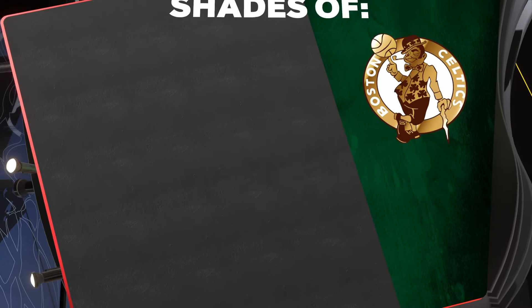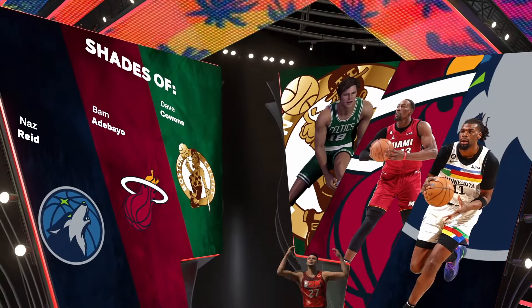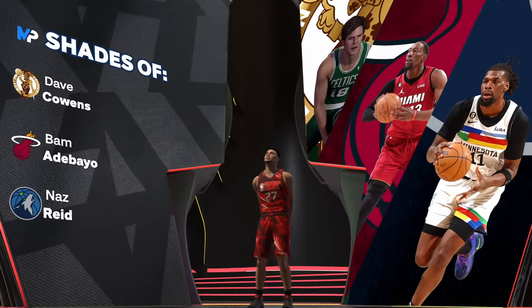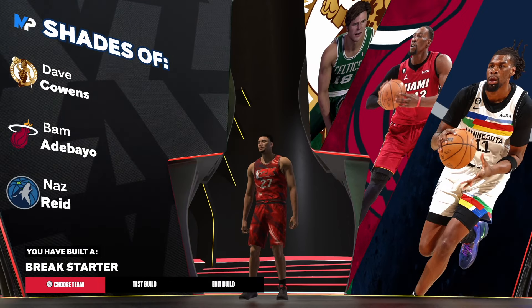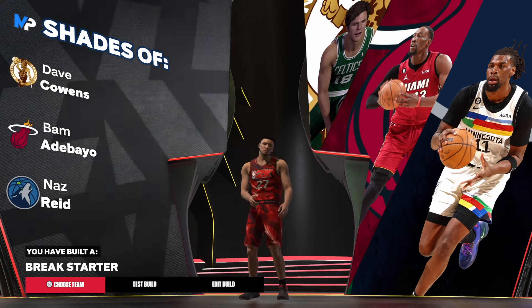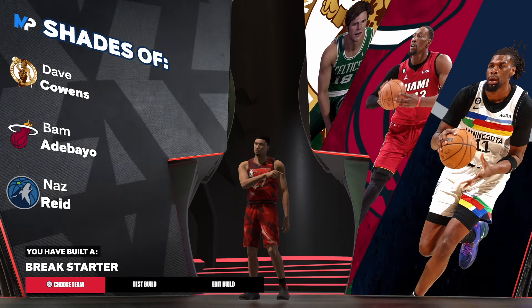Now let's get into the shades — I do not clickbait. We have shades of David Eason, Bob Bob, Bam Adebayo, and Naz Reid. The build is a Break Starter — let me know in the comments what you like about the build and let me know if it's rare to you.